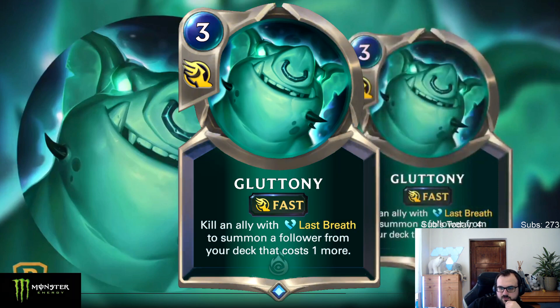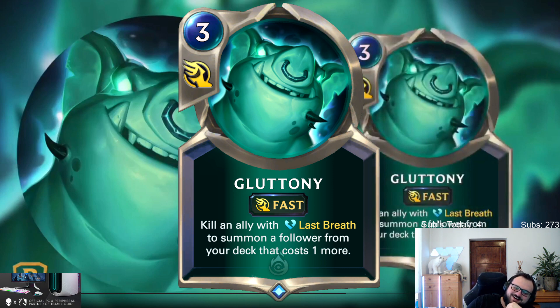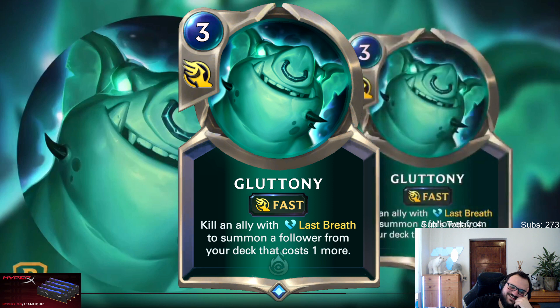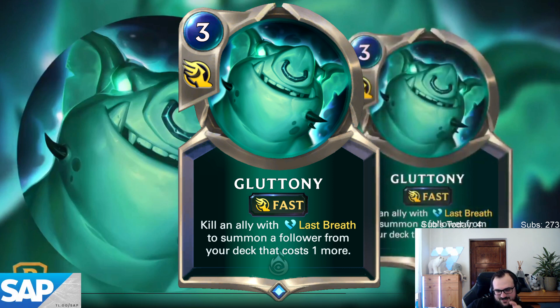Gluttoni - fast spell, Shadow Isles, kill an ally with last breath, summon a follower from your deck that costs one more. What the fuck! We're gonna be playing targon meta with three of Hash. This looks very cool, very strong - this is a tournament card, I don't think this is a ladder card. They nerfed Hash? Don't spoil, don't spoil. But this is pog.